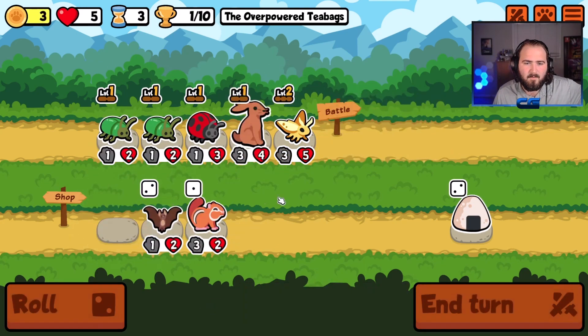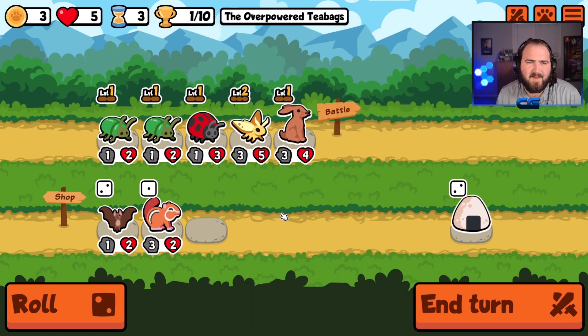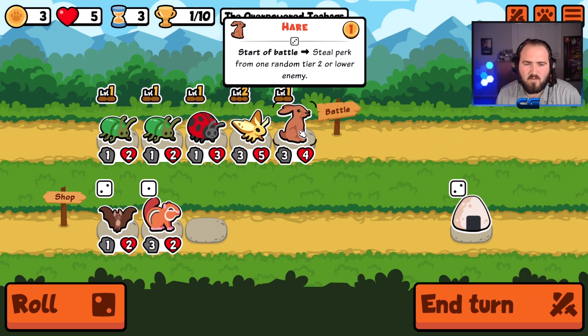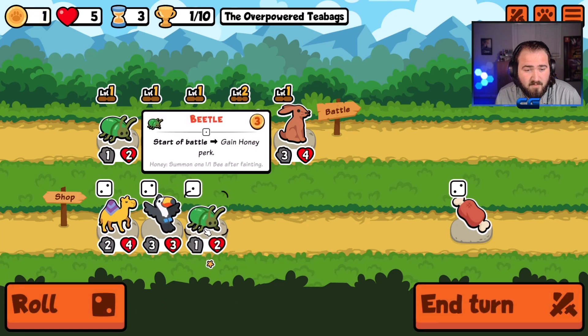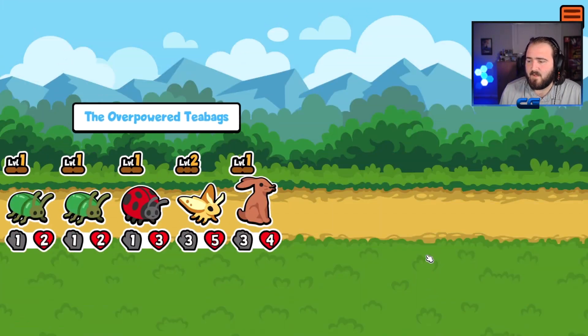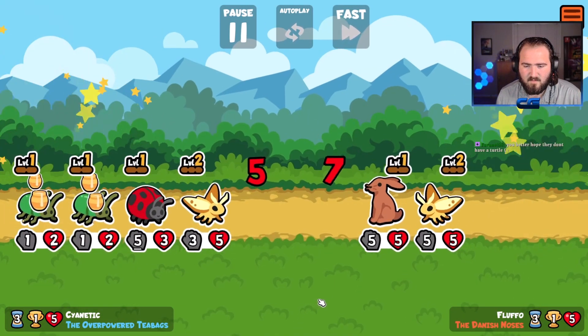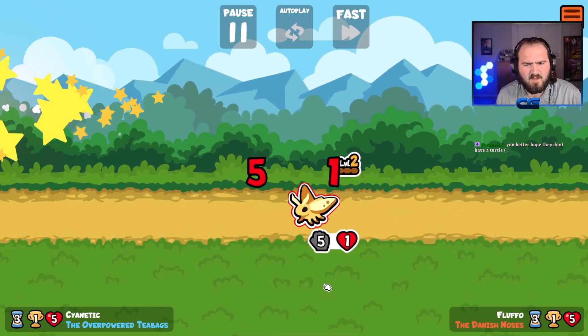Check it out — there's the hare! At the start of battle, steal a perk from one random tier two or lower enemy. I think he'd be good in the front in case they have a garlic clove on their face. It doesn't have to specifically be on their butts — I hope it's not. Do we win this? No, we don't win this.